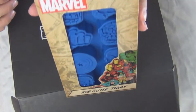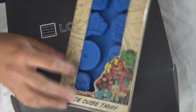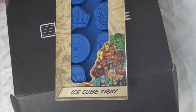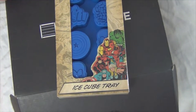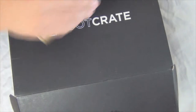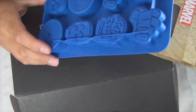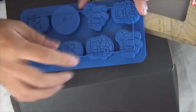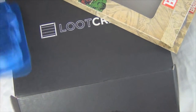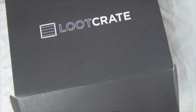A Marvel Avengers ice cube tray — silicone ice cube tray. Looks like we have Thing, Hulk, Iron Man, and Captain America. So it's pretty much any kind of uniting thing that makes sense — Power Rangers, Avengers, yeah that's definitely Unity. We got two Hulks, two Captain Americas, and two Iron Men. That's pretty awesome. I shall make myself some ice now — I've always wanted a cube tray. Best thing ever.